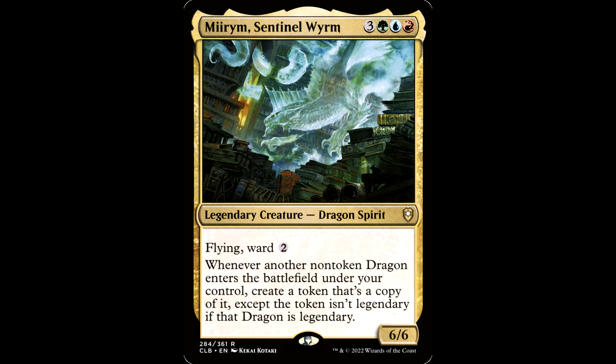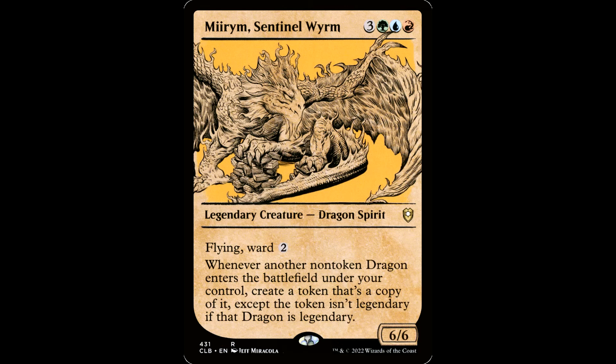Let's start with a two dollar card: Miriam Sentinel Worm. Three green, blue, and a red for a legendary creature — Dragon Spirit. It's a 6-6 with flying and Ward 2. Whenever another non-token dragon enters the battlefield under your control, create a token that's a copy of it, except the token isn't legendary. You're in fantastic colors for ramp and colors with a ton of interaction. People see Miriam out there and they're going to want to kill it. That Ward 2 will protect it early, though the six mana cost means you're going to be running quite a bit of ramp.